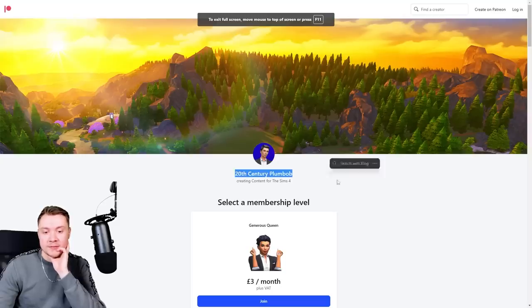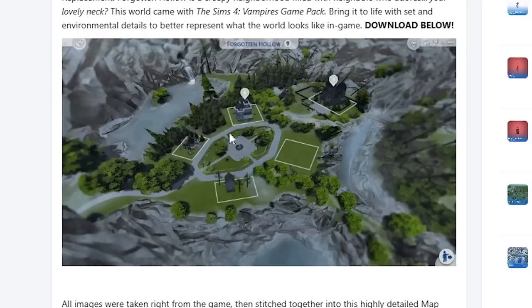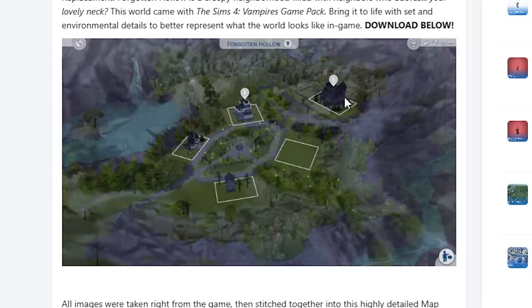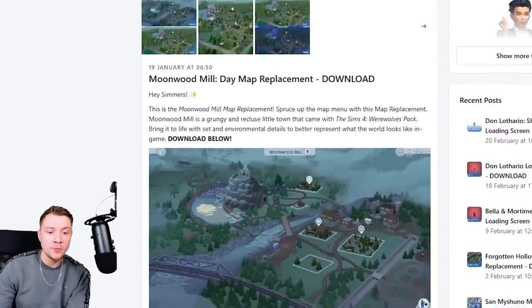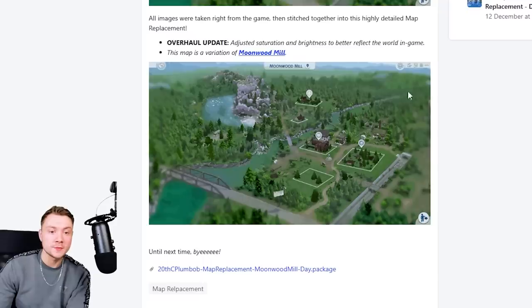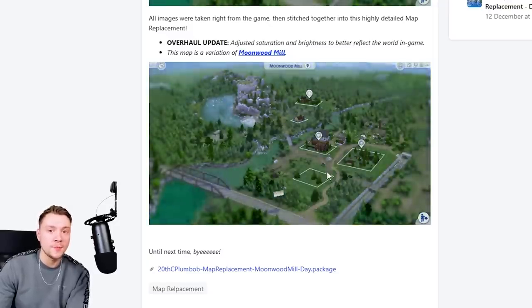The creator is called 20th Century Plumbob and they are all free. The best thing is there are actually different variations — so this is the new one, this is how it looks now with the new update, and this one here is a nighttime version. So with some maps you can choose between daytime versus nighttime. Same with Moonwood Mill — that's the original one and that's the nighttime one. He's actually done two separate ones depending on whether you want a darker looking world or a lighter looking one.